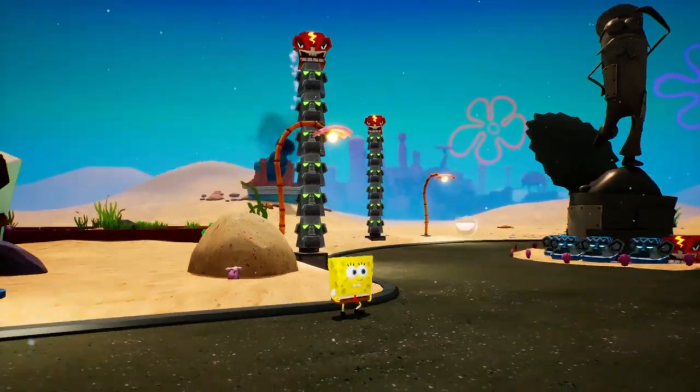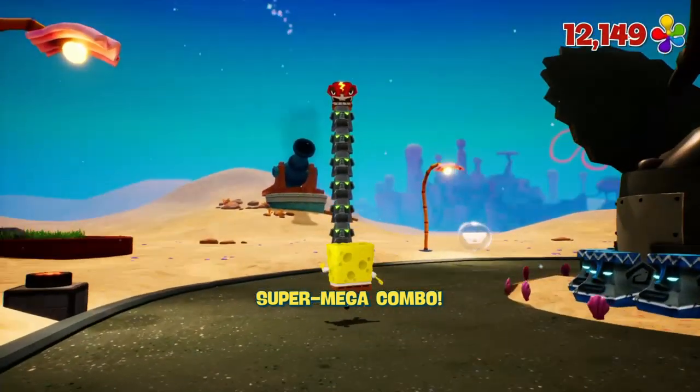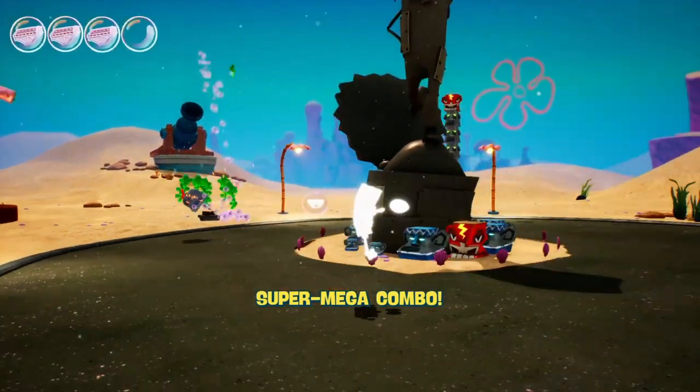You can either bubble bash at your base to activate the Thunder Tiki and destroy the tower, or position yourself so that the cannon in the distance destroys the Thunder Tiki and the tower with it.